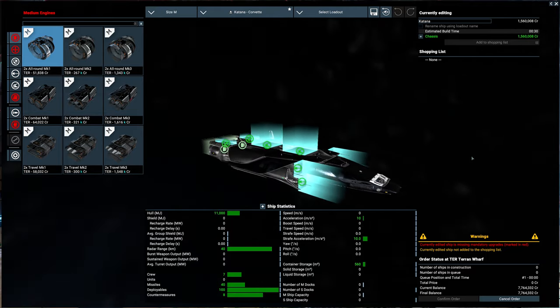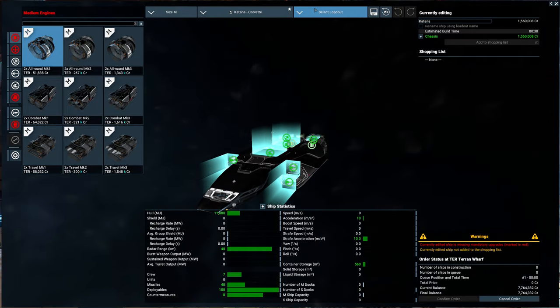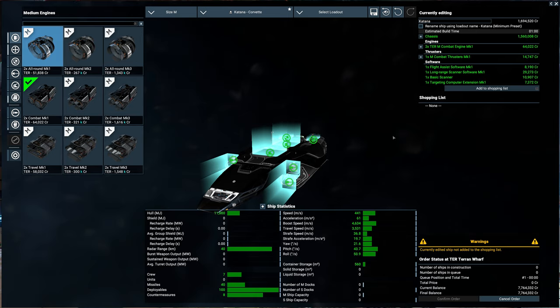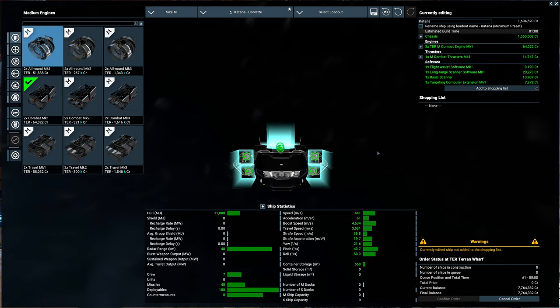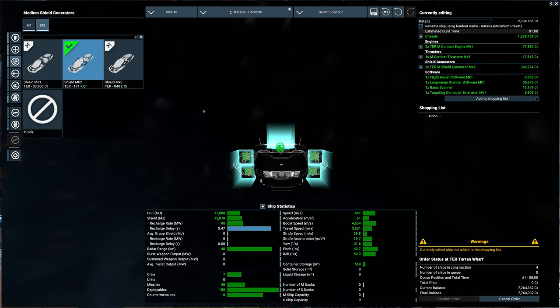The Katana looks alright — nothing crazy, a bit boxy. It has some good things going for it: four front weapons and two turrets, which is very nice. It's not extremely overpriced either. With the basic engines you get 441 meters per second, which is really good — that puts it third behind the Cobra and Dragon split ships. It's definitely very fast for a medium ship. It's got two shield generators; we'll go with Mark IIs for now, getting us almost 13k shields and 11k hull.